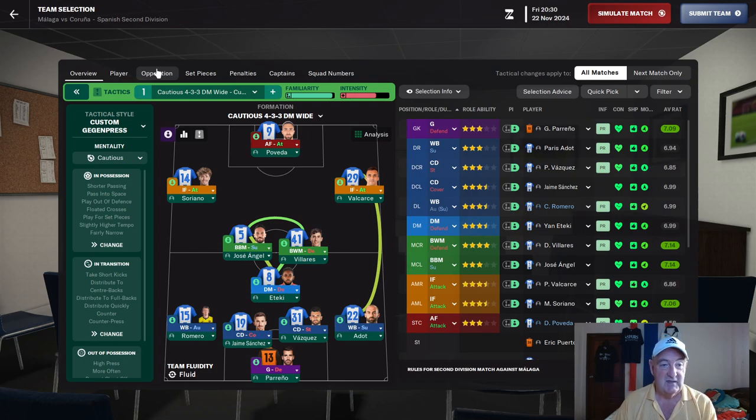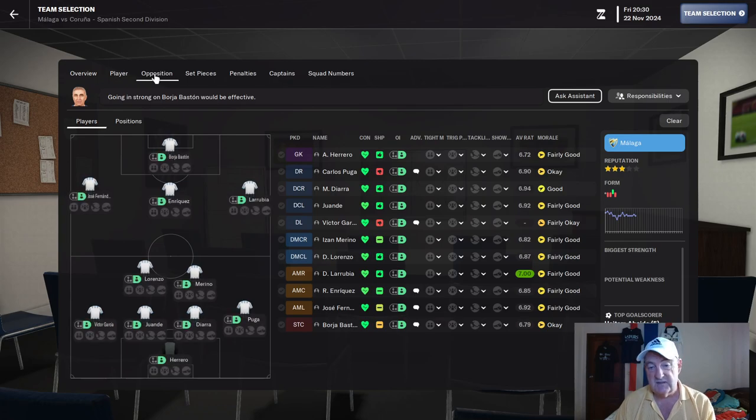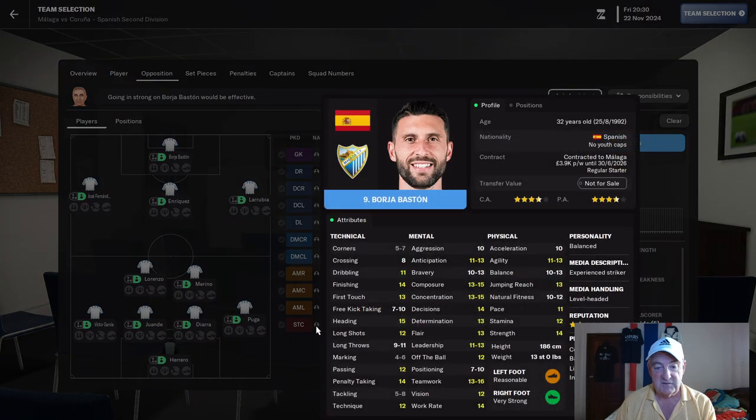So the first thing you need to do is go to your tactics screen, go to opposition, and this will throw up the lineup for your opposition. You can start at the top or start at the bottom, but just work your way through. Hover your mouse over the little icon there and we're looking at the attributes.